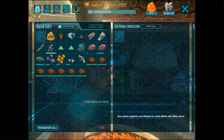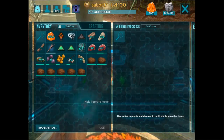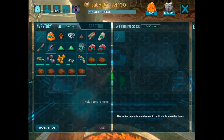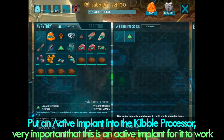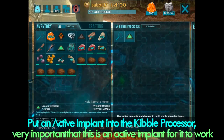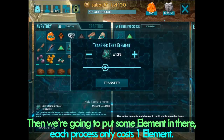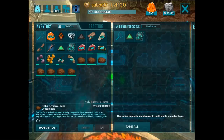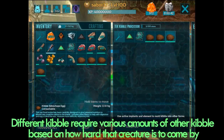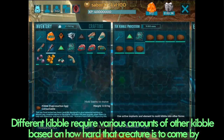So let's say we want some baryonyx kibble — that's the preferred kibble of the megatherium. Maybe you want to tame a megatherium but you don't want to go through the process of getting baryonyx eggs and all that. So what we do is put an active baryonyx implant into the kibble processor — very important that this is an active implant for it to work. Then we're going to put some element in there. Each process only costs one element, so we won't need all 333. Then we put some kibble in there. All the different creatures' kibble that you want to make require various different amounts of kibble based on sort of how hard that creature is to come by.